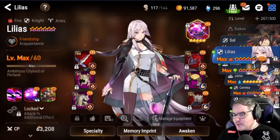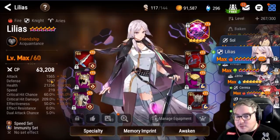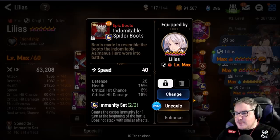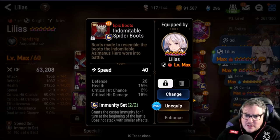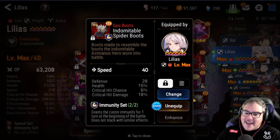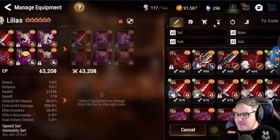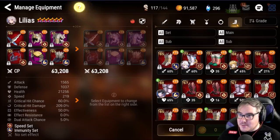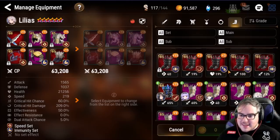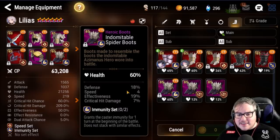For boots you have two options. Speed boots are king for almost everything. The other option is HP percent boots — I think both are viable, because a lot of teams might want to let the enemy go first so you can dispel and then take your turn, and HP percent supports that.